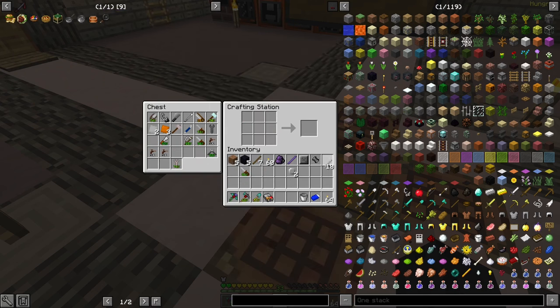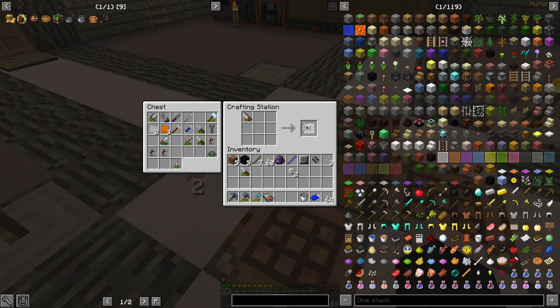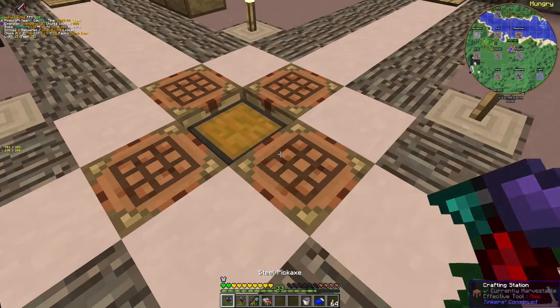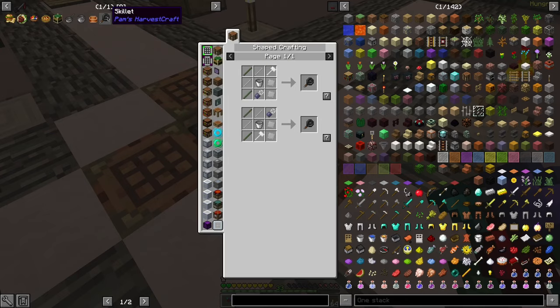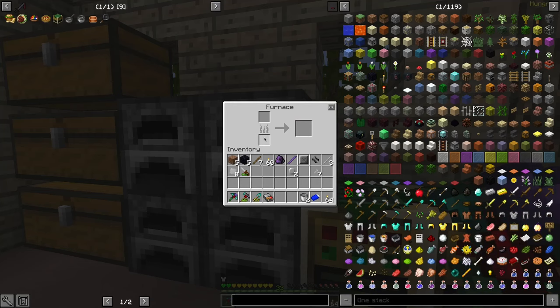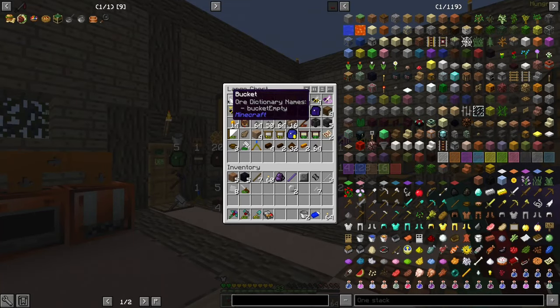Seven of them is to turn into screws. So let's cut, then file. And our plates should be ready. Time to make — and I'm gonna need a lot of buckets. I should have some. I have to craft more buckets. I have some.